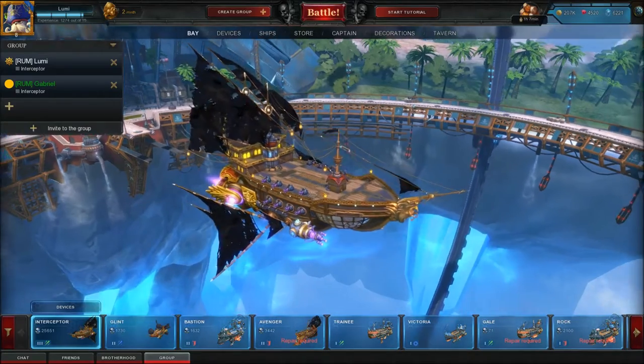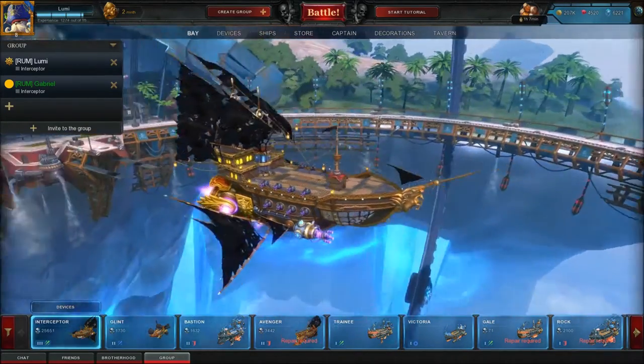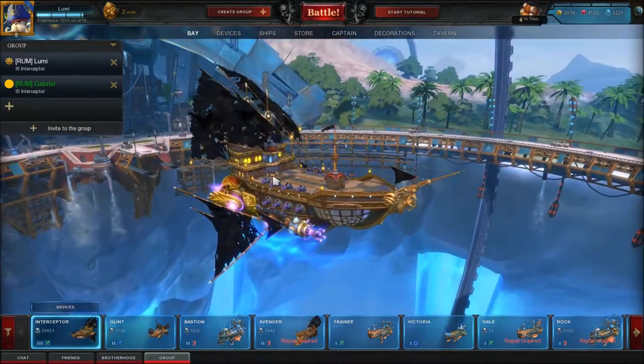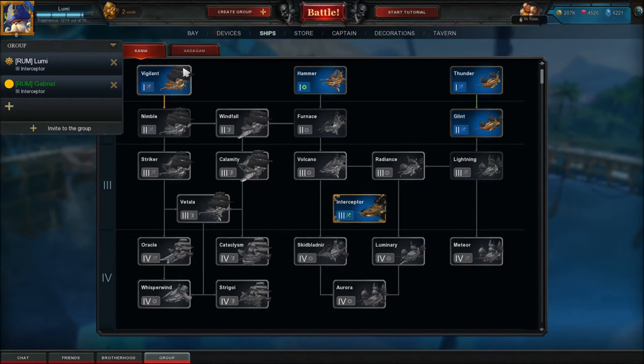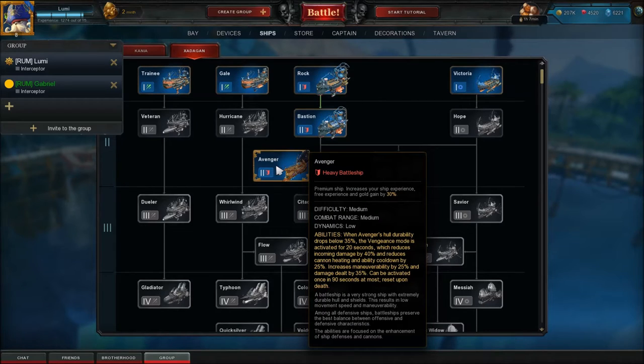Ahoi Piraten! You can see directly a ship you've never seen before. It's a premium ship, the Interceptor T3. You can see that I haven't unlocked a lot yet. The Interceptor comes with the Admiral Pack, also the Admiral Founder's Package. And with the Sadagan, you also have a premium ship: the Avenger, the C2.